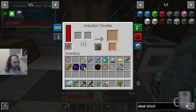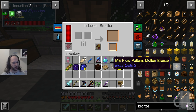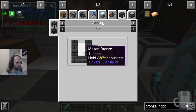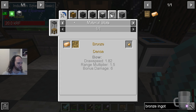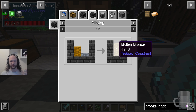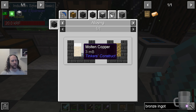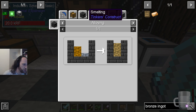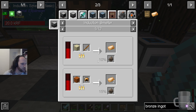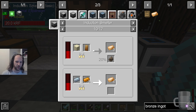I made an induction smelter. In an induction smelter you take two things and get one thing out — it basically does alloying directly with materials. So if you wanted to make bronze, you could make molten bronze via alloying: three copper and one tin gives you four bronze ingots. Or you can put three copper ingots and one tin ingot directly into the induction smelter and get four bronze ingots out — it does it directly.